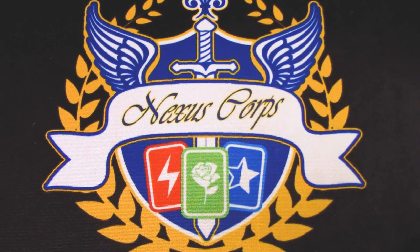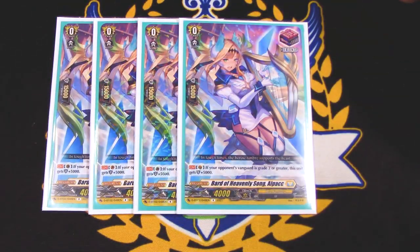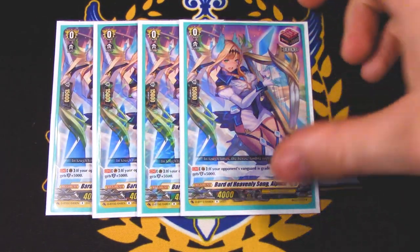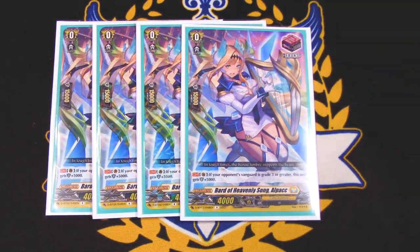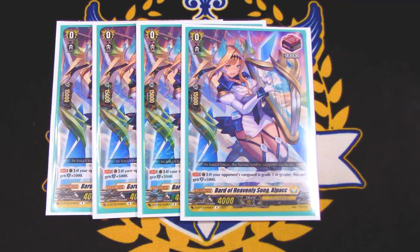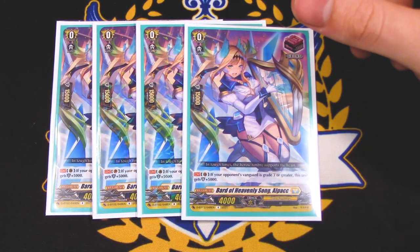Next, the newer front triggers — we got Bard of Heaven's Song, Alpac. Alpac's skill is if your opponent is at grade three, this gets 5k shield, so higher defense is always nice. It's kind of like in V-Series when we had heals with 20k shield — we're kind of back to that, except you now have offensive triggers and there's more incentive to run fronts. Hex Orb likes fronts too, because you can put the front back on top of your deck with Hex Orb's skill.